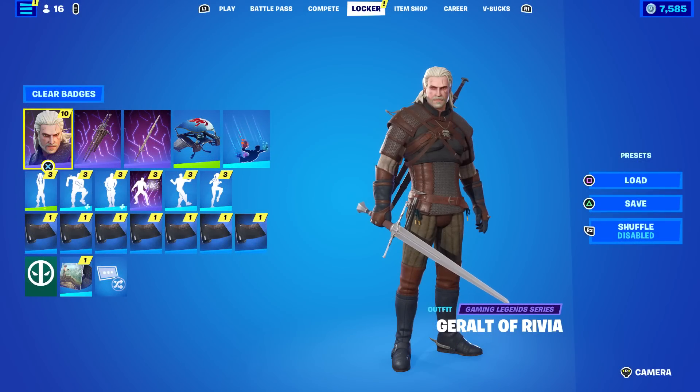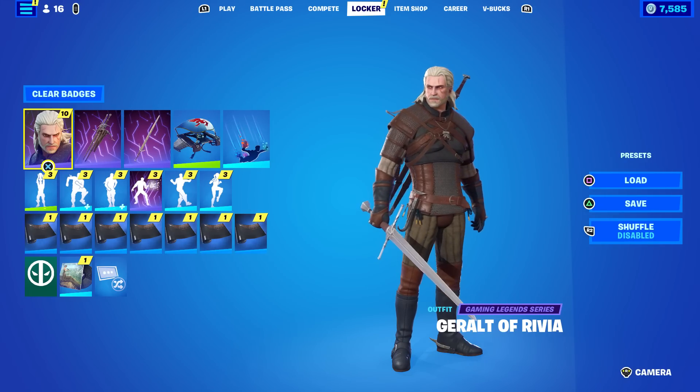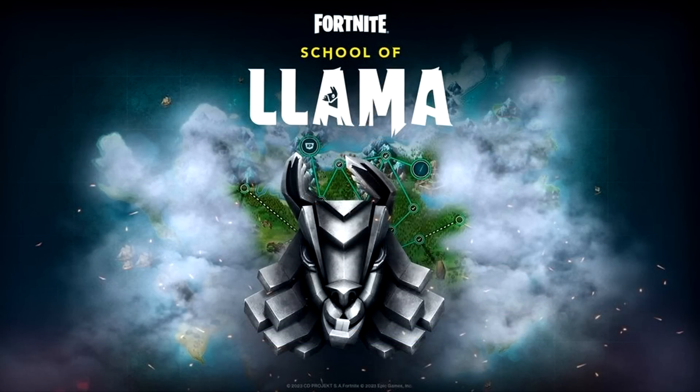I have not done a full review of the Geralt of Rivia skin just yet — I'm going to do that in a separate video. I wanted to cover the Witcher's Silver Sword. This is one of the hardest items to obtain in Fortnite history, but at the same time it's free. I did two videos covering how to get this — I'll link both in the description as well as a pinned comment.